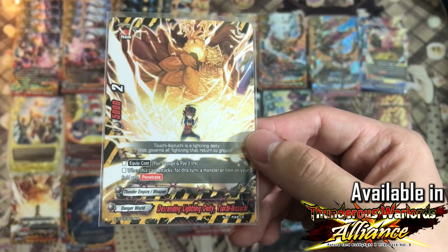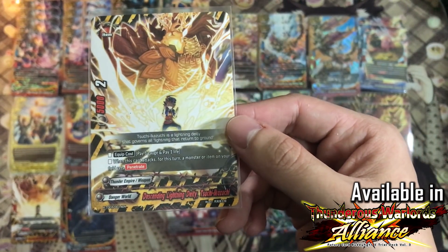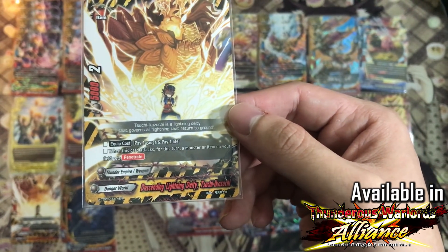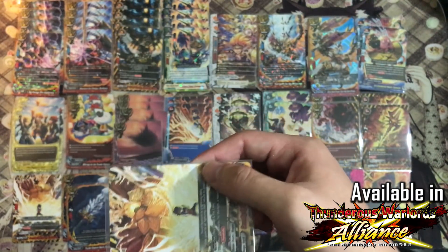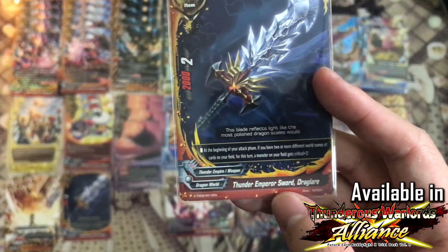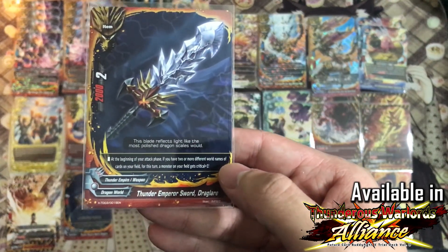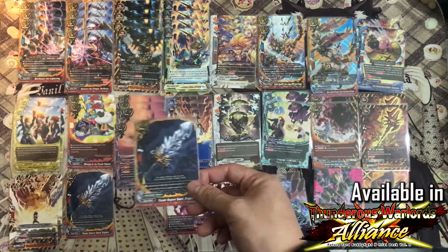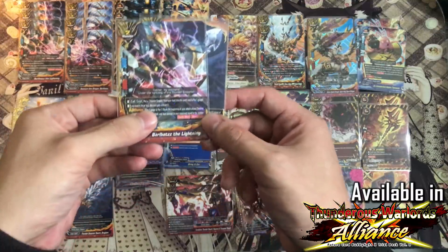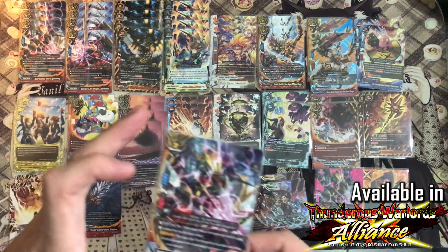Two copies of Ikazuchi — another awesome card especially against center-base decks. If your opponent calls a monster to the center, you can give your Baobat the penetrate trait so you'll be able to hit through. When this card attacks, you can give one of your Thunder Empire on the field plus 1 crit and plus 1 penetrate. Two copies of Thunder Emperor Sword Draglare as well — it gives crit to your double attackers like Baobat, who will be swinging for 3 crit each. Its equip cost is free, so if you already have another weapon equipped you can just send it to Baobat's soul and equip another weapon.